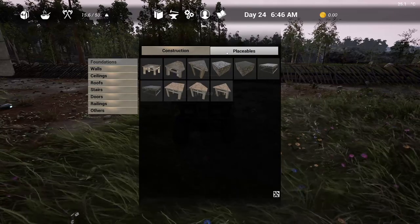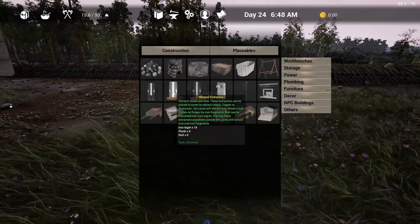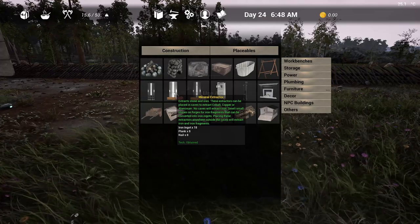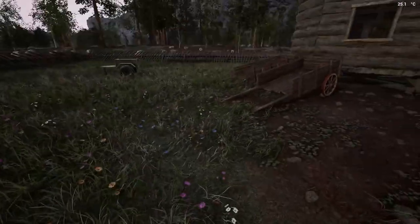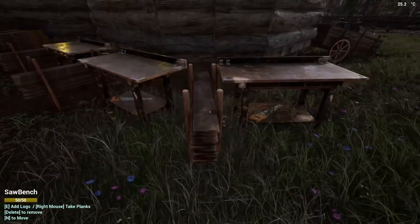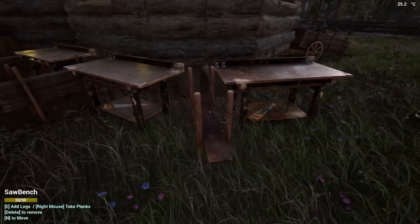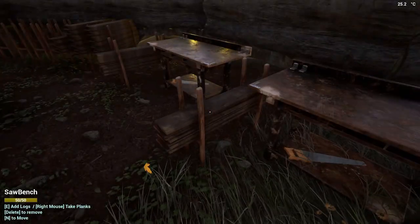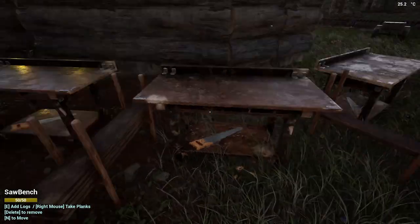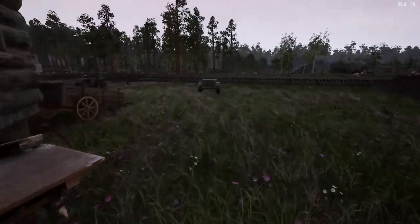The mineral extractor needs eight planks and eight nails a piece, so I need 16 of each because I'm going to do two more. Counting: seven, eight, nine, ten, eleven, twelve, thirteen, fourteen, fifteen, sixteen. We've got 16.